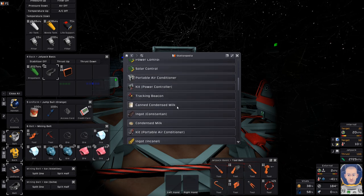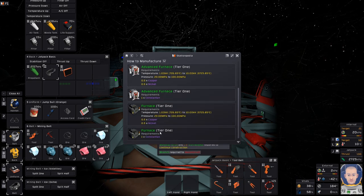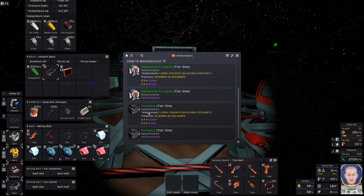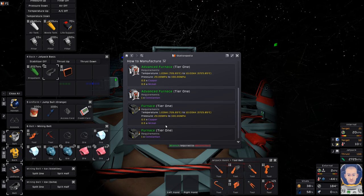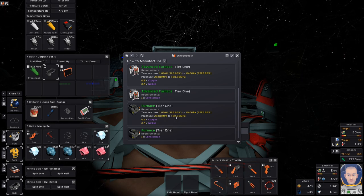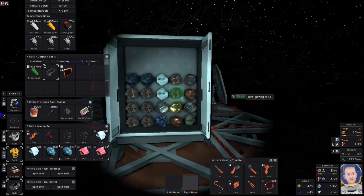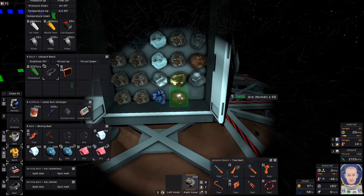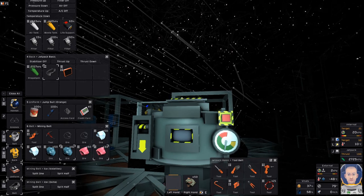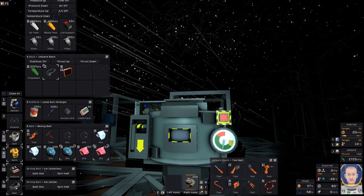If I could find it — there it is. So this is the information we need. Let's go down to Tier 1 Furnace. In order to smelt that alloy we need a temperature between 1 KK and 10 KK, and a pressure of 20 megapascals to 100 megapascals. We're also going to need half copper and half nickel. Let's grab those, make sure the lever is up, put in our metals, and check the heat and pressure.